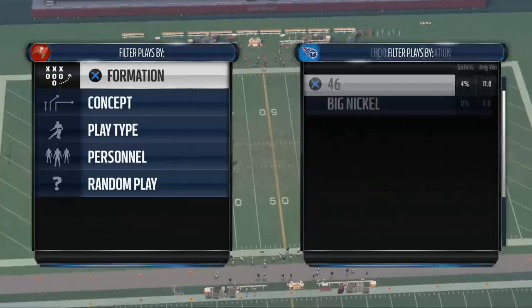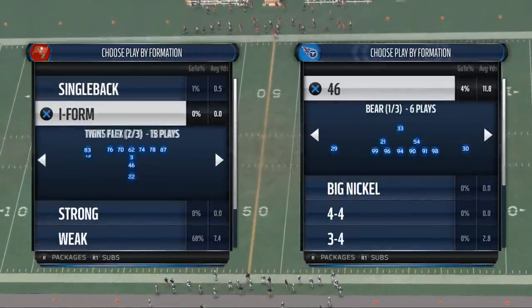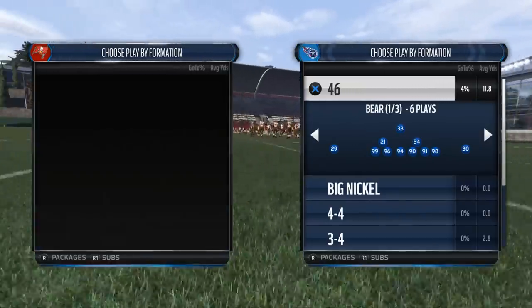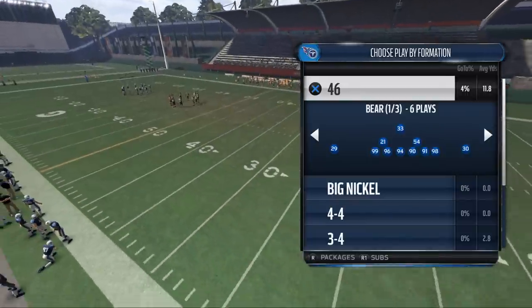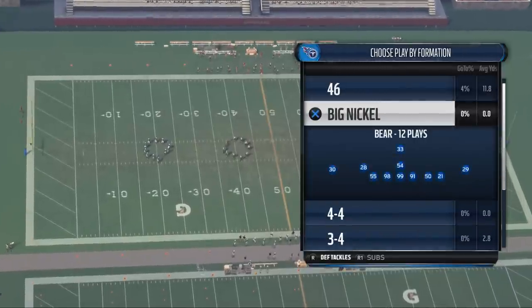Today's video is going to show you how to stop the run in Madden NFL 16. My name is Cody. I like to make Madden 16 videos and post them on the internet. Today we're going to be taking a look at how to stop the run in Madden NFL 16, specifically the halfback toss, one of the more effective runs this year. We're going to be doing it from the Big Nickel Bear defense, the defense we're breaking down for the Tennessee Titans this week.